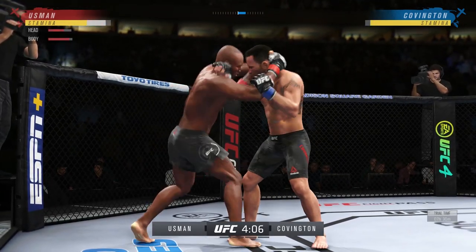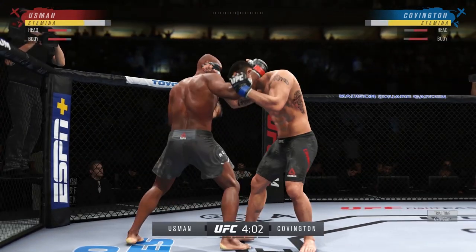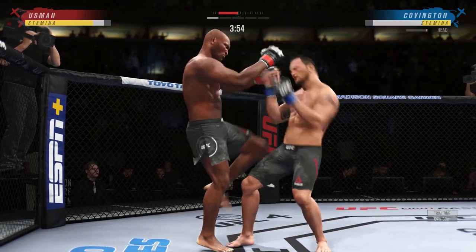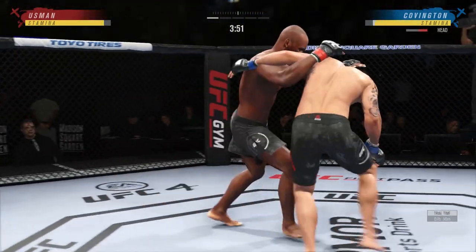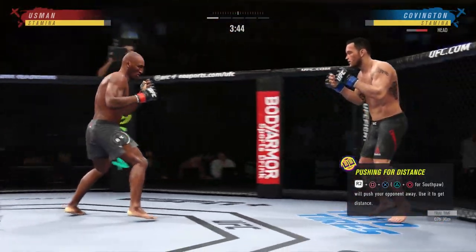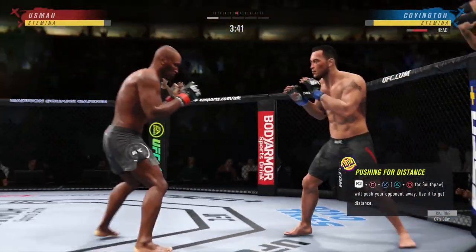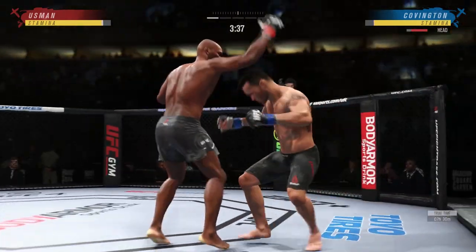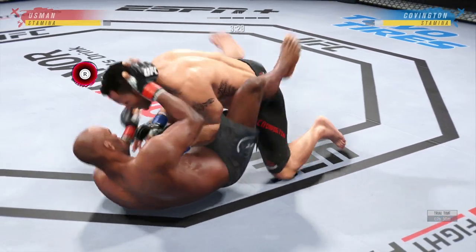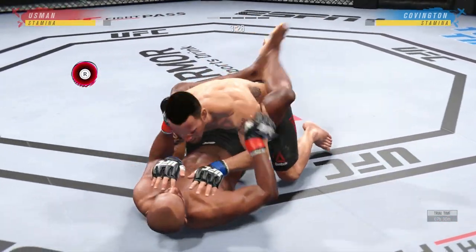In this gameplay I show you guys very, very, very heavy clinch gameplay just to show you guys everything that there is and everything you can do. The only thing I don't show you guys is a trip, a throw, or a submission, but obviously if you want to see them as well, I can show you guys. We're going to start with how to initiate the clinch. If your right hand is in front, it's R1 and triangle — you want to tap R1 and triangle, you don't want to hold it, otherwise you'll throw a big overhand punch, which I show you guys in this gameplay.